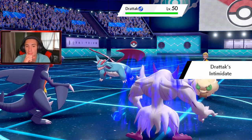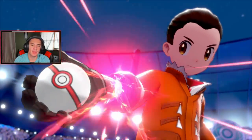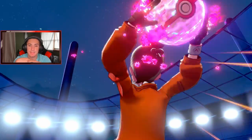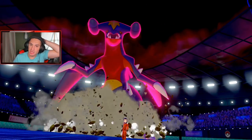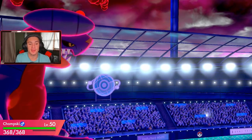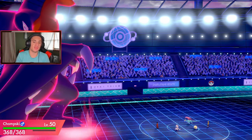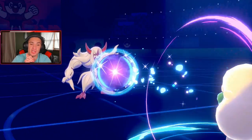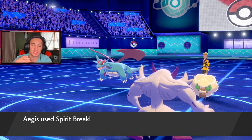Intimidate coming out strong. I think Salamence is Dragon-Flying — yeah, it's part Flying, so Earthquake doesn't affect it and it gets a free Intimidate off here. But a Spirit Break is going to roll out on the other side and we should be able to eat this up all day. Spirit Break gets after it — nice damage, another Spirit Break, that takes it out.